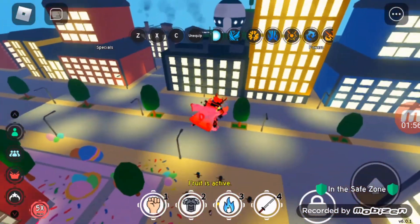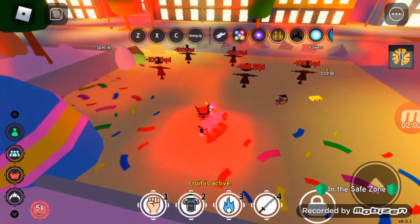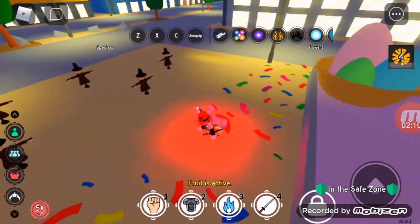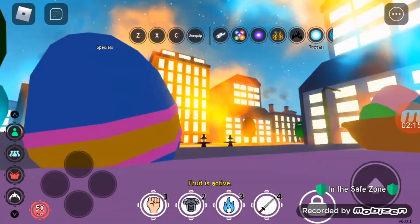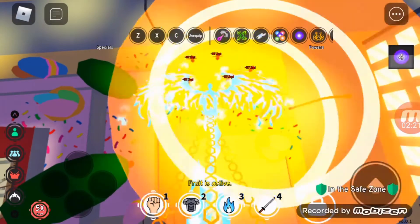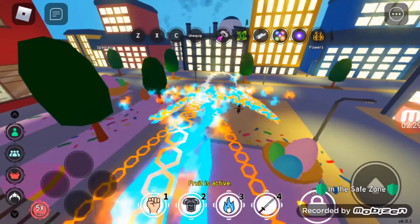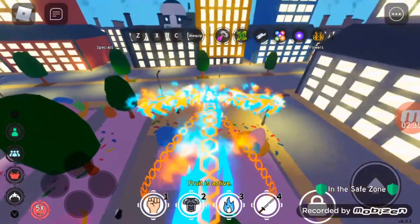To activate phoenix form, just equip the fruit, then jump up and fly. It might take a while to load because it's a bit glitchy. In phoenix form, fire blast is enhanced — instead of shooting one blast, you shoot three fire blasts, which is really cool.